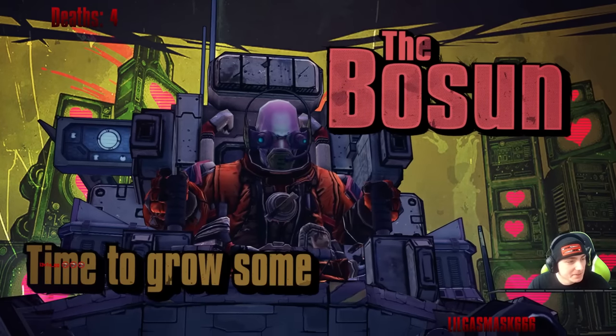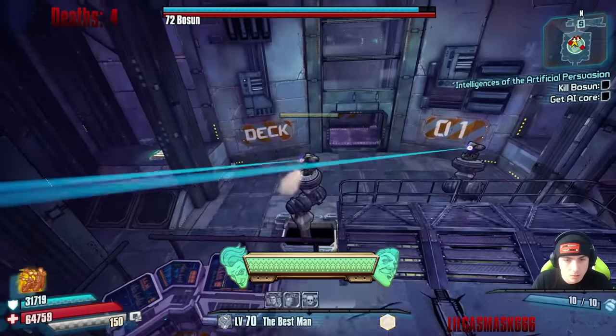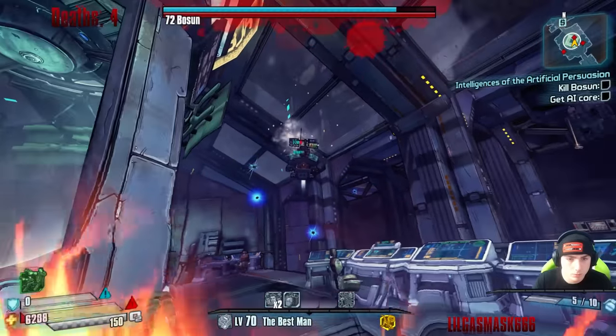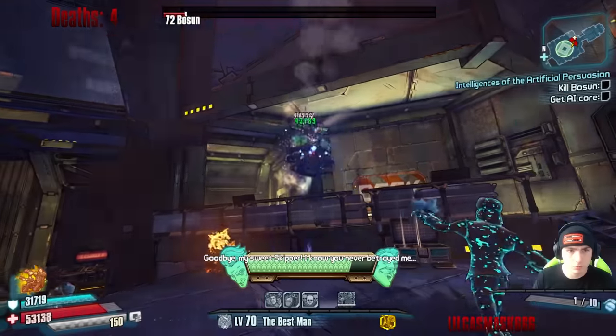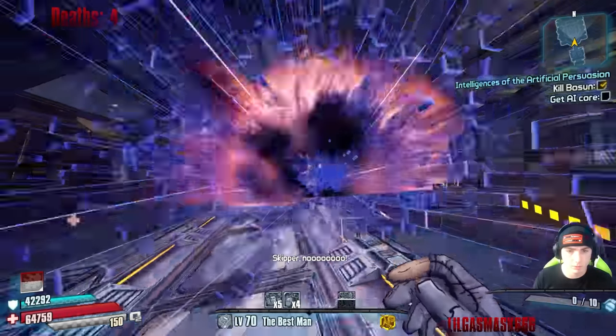The Bosun fight was up next and I had a game plan. First, take out his shield regen turrets — there was no way I could farm grenades fast enough to out-damage them. Step two was to just let him have it. Me and the lads made an absolute hailstorm for him. Shields resist cryo damage, so that slowed us down a bit, but once he lost his shield, I found a plethora of grenades and the lads and I finished him off.